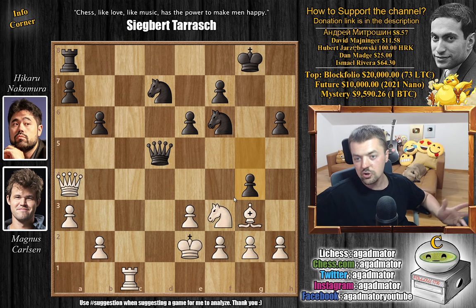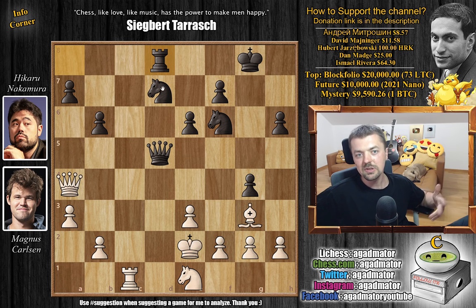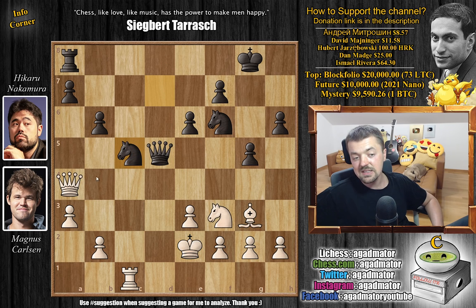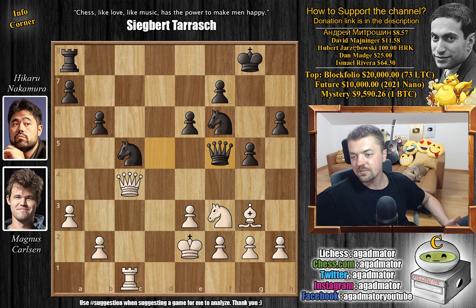Now comes rook to c1 attacking the queen, queen d5 check, and now king to e2. Here Hikaru went knight to c5, and this is kind of the moment why everyone plays queen captures on d1 instead of king captures. It seems that g4 is best here, but it's not winning for black or anything - black might get some sort of an edge. Then for example knight to e1, and after rook to d8 it's similar to what happened in the game. But if white tries to exchange queens with queen to c4, you freed up the g5 square for your queen and can continue pushing.